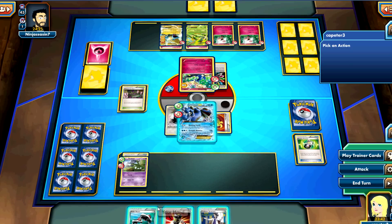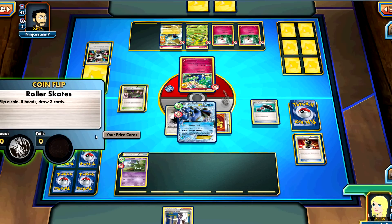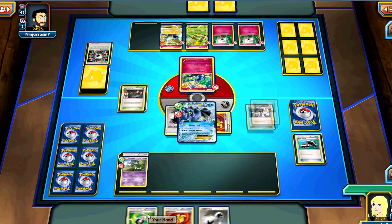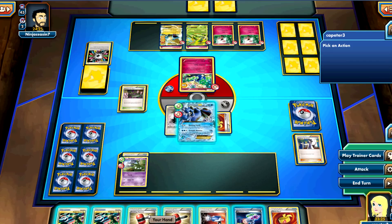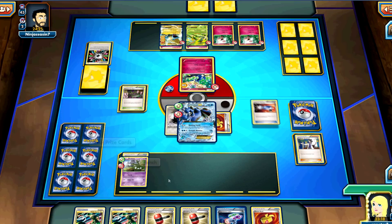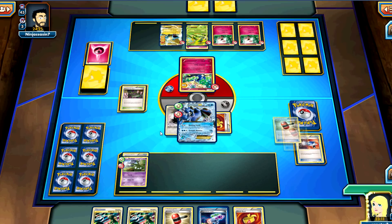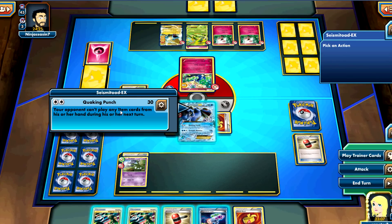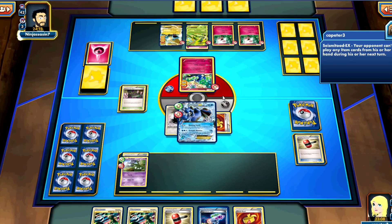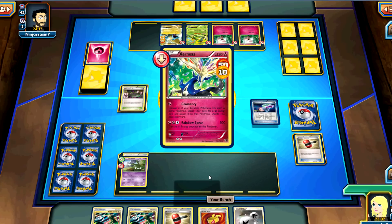Now he's going to be able to get more energy on, but having to manually retreat sucks. Enhanced Hammer — goodbye, Rainbow Energy. I love the Fairies deck right now, but the Seismitoad-Garbodor matchup is almost an auto-loss. There's really not much you can do. You missed Garbodor, but that's okay — he doesn't have his Aromatisse up yet. You hit heads on the Crushing Hammer and you have another one. We're going to save it though because of that energy, but I'm not too worried. I have Super Scoop Up in hand if anything crazy happens.